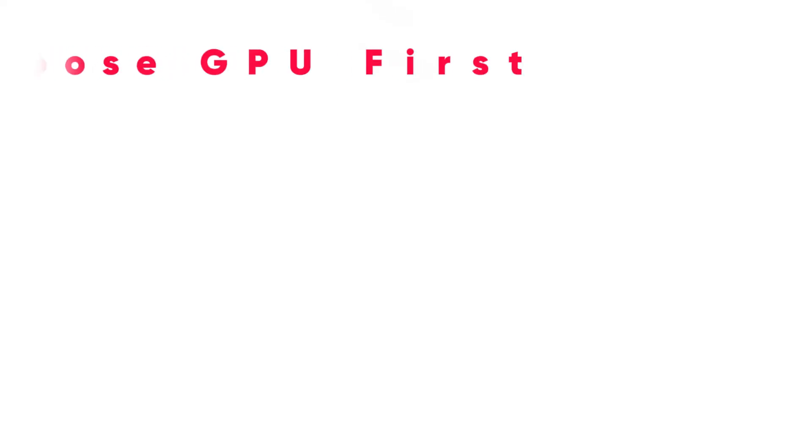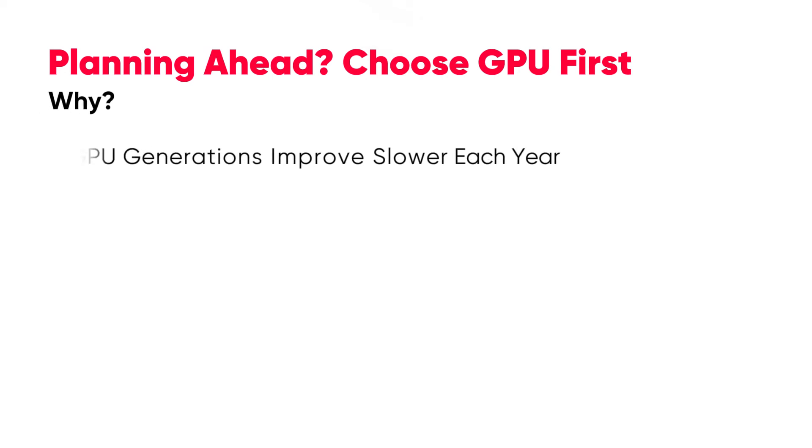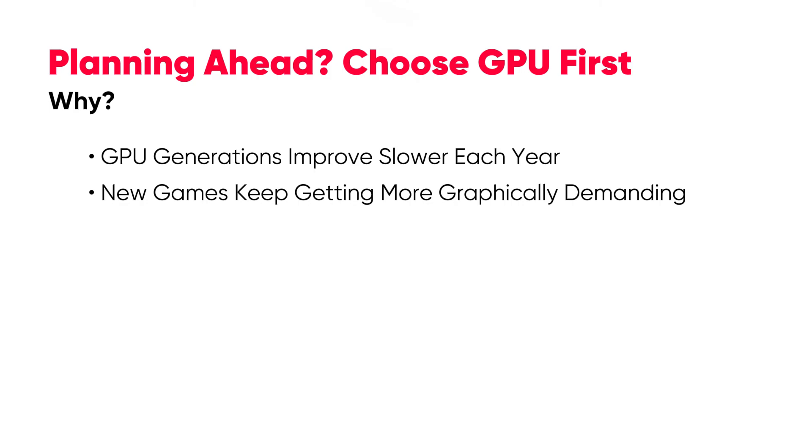When looking to the future, you should usually prioritize having a great graphics card, as graphics card generations appear to be slowing down year to year. Also, a lot more games are graphically intensive, adding in features such as ray tracing, DLSS, and other fancy graphical effects.